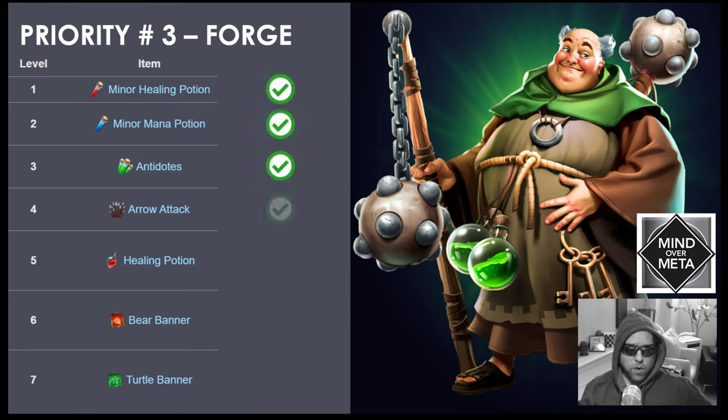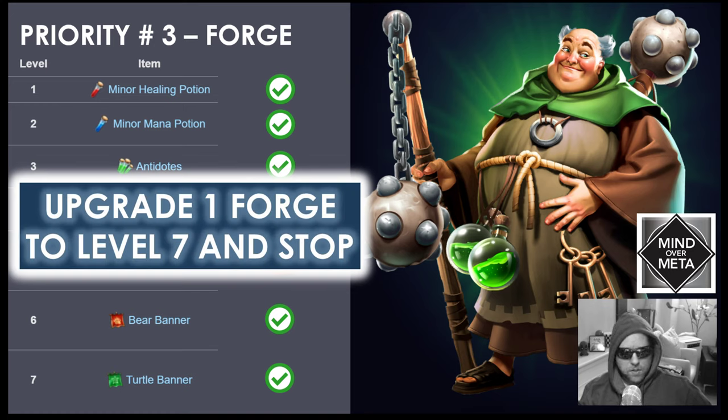The third priority is the forge. Pick one forge and level it up to 7. You're going to want to unlock all the items you can make, but skip the healing potion — I'll explain why in a moment. Just upgrade one forge to level 7 and stop; you don't need to upgrade any of the other forges at this time.